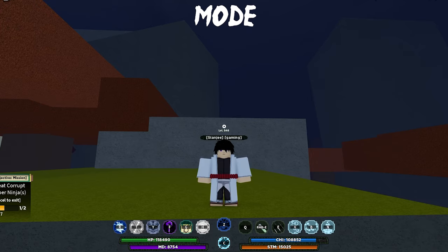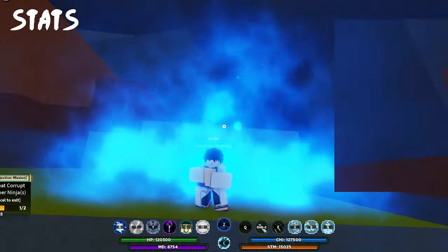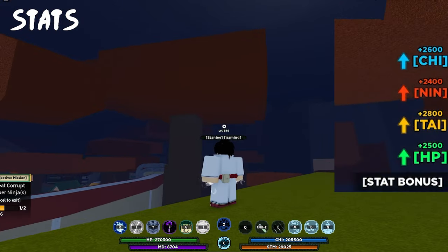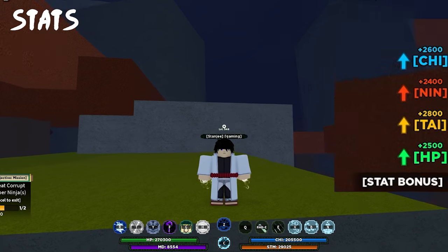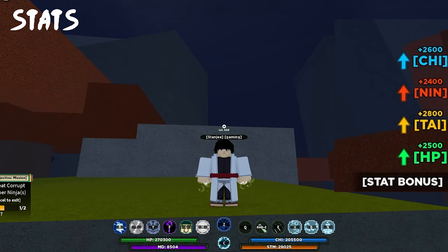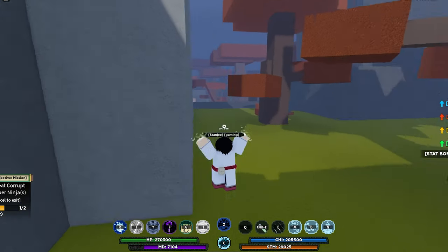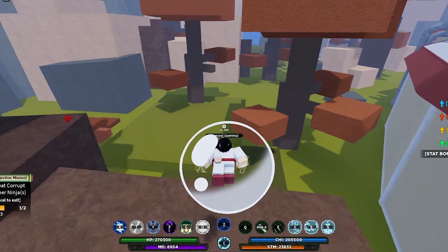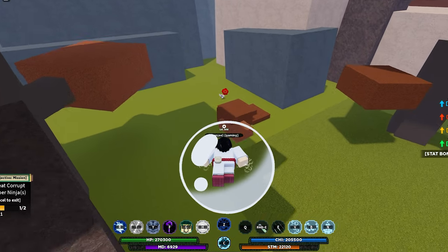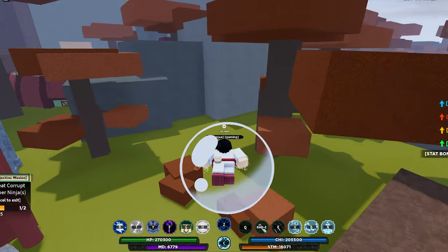Now let's go to the mode. You need to be level 600 to activate it. To activate it, you hold C, like this. Basically, what it does is your hand will be full of bubbles blowing out of it — you can check the stats on screen. This mode lets you fly, but it costs stamina. If it runs out, you deactivate it. It is good for flying.